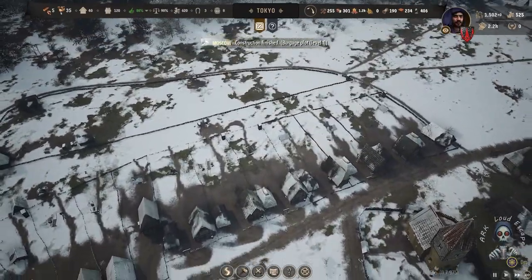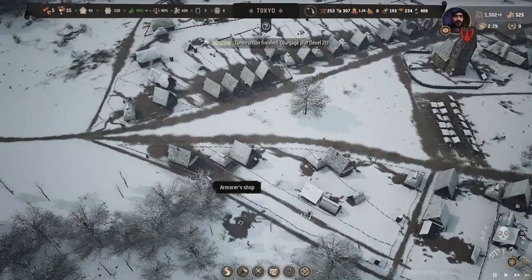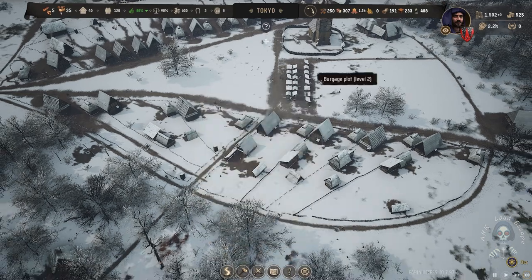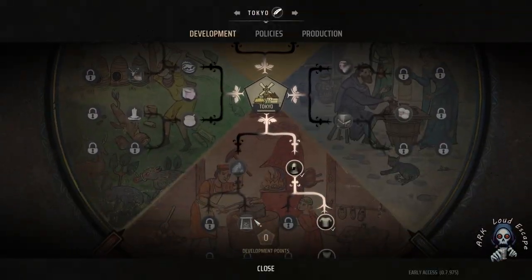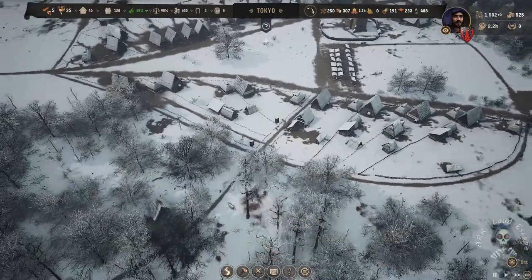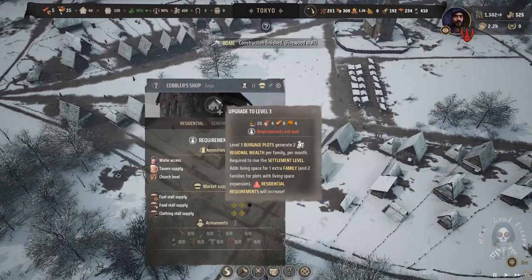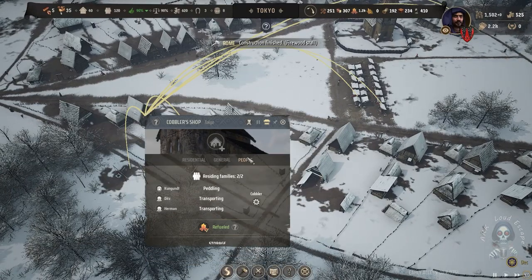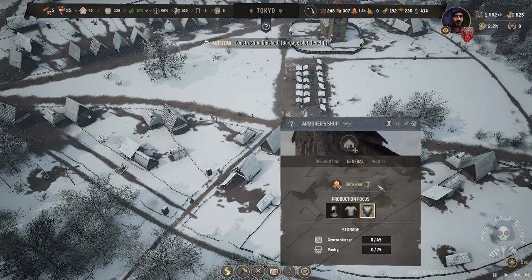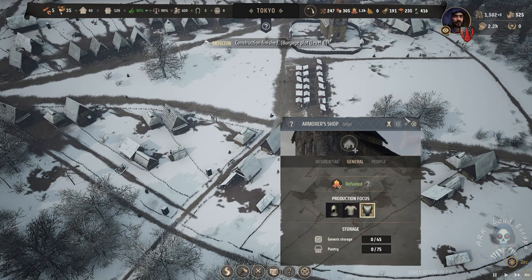Tokyo is not doing as well as we expected. We assigned workers there. The armory requires slabs — two slabs and one slab.